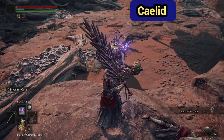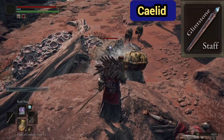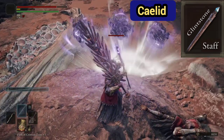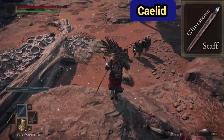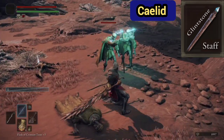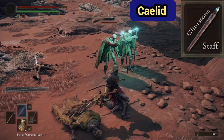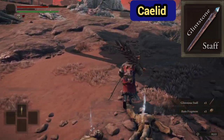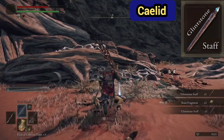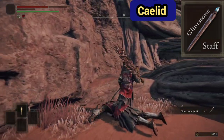While exploring Kaelid, I encountered numerous enemies, and in this location right here, I was able to obtain a nice staff known as the Glenstone Staff for magic. If you'll see these enemies right here, I was able to get three loot drops from each of them in this case, which is kind of lucky. But yeah, good spot to find the Glenstone Staff right here.